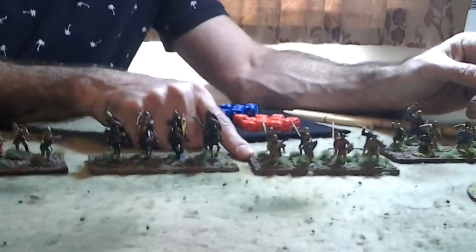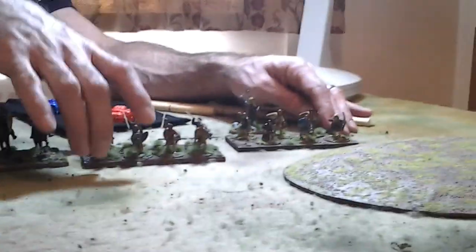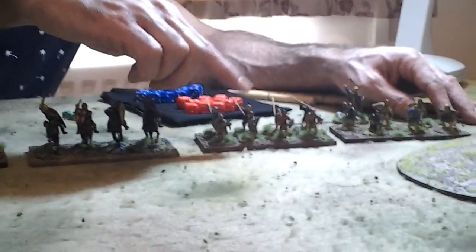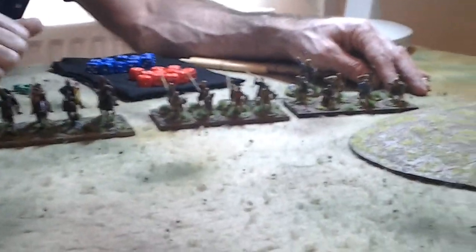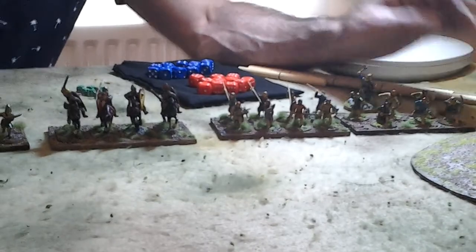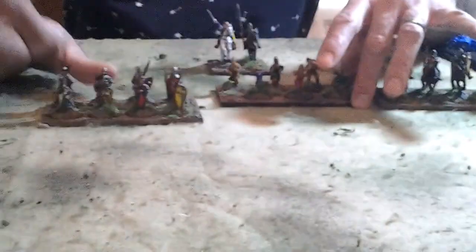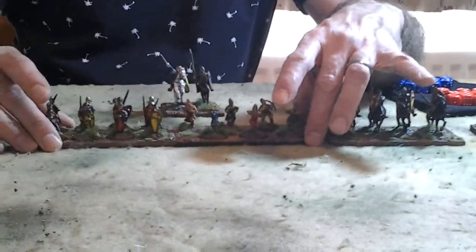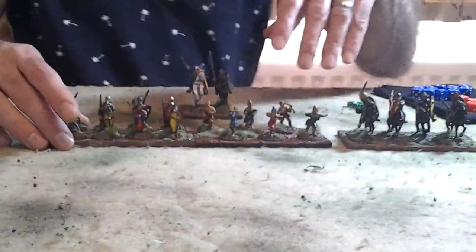I've got some Scots over here — a unit of Scots spearmen and a unit of Scots archers. We can see that there are more figures on the spearmen base because these are heavy foot and the archers are medium foot. Similarly, back to my Normans, we've got heavy foot and medium foot crossbowmen. As long as you can tell which is which, it doesn't really matter how many figures you put on a base, as long as you can tell the difference between your heavies, your mediums, and any light foot.